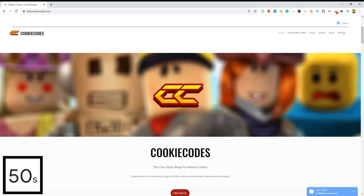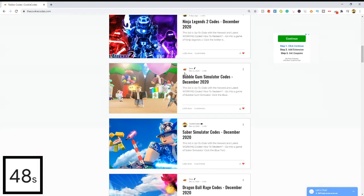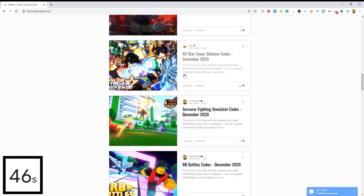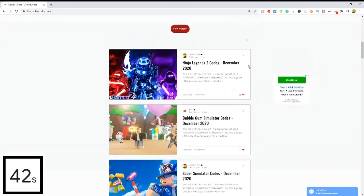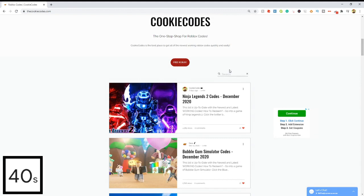This is my website where you can get all the working Roblox codes for any Roblox game. It's super easy — just scroll through all the different games we have, or you can click the search bar and search up your own game.